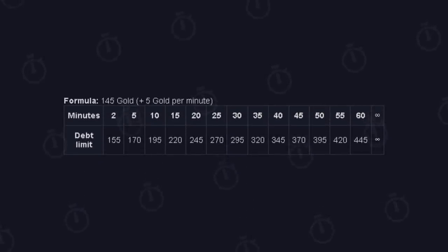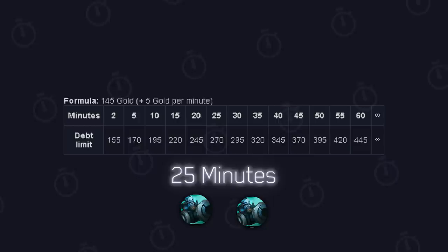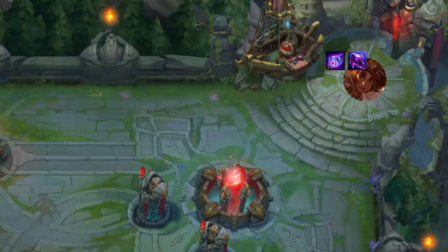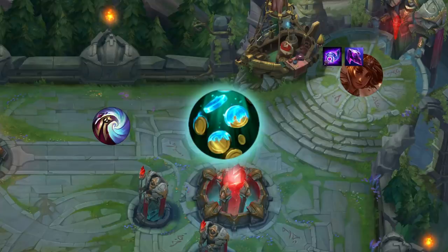When you start to approach the mid-game, Futures Market can end up cheating you ahead by about a minute to a minute and a half, and even more the later the game goes. At 15 minutes in-game, every other wave starts spawning a cannon wave; at 25 minutes, every wave spawns a cannon wave — so the gold acceleration from Futures Market becomes significant. How many times have you seen champions needing to complete or curve into a core item just before a dragon fight, a baron fight, or even just a recipe component for power spikes? Futures Market allows you to cheat that timing ahead, whereas Dematerializer or Biscuits don't give you that option later in the game.